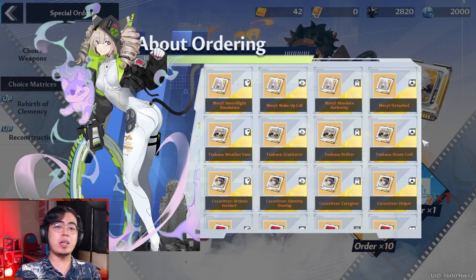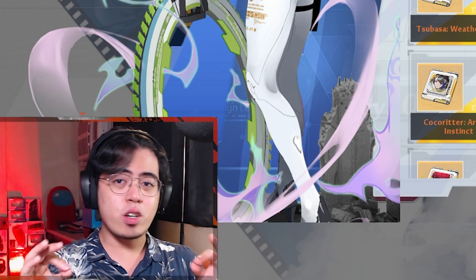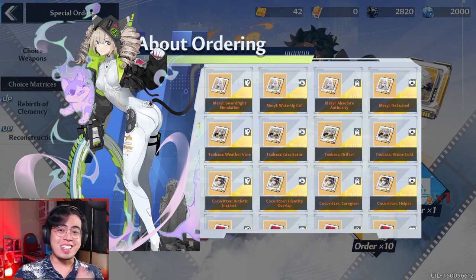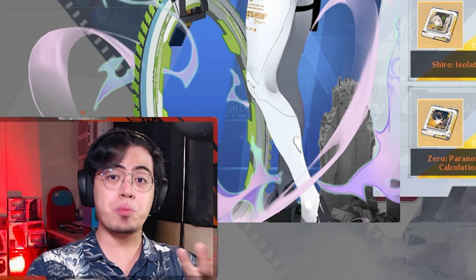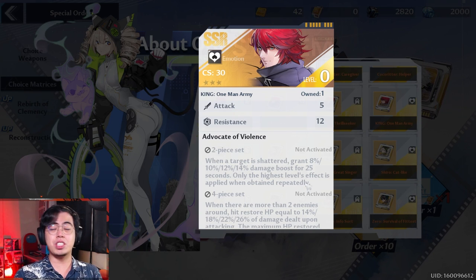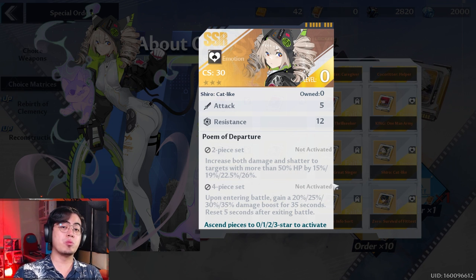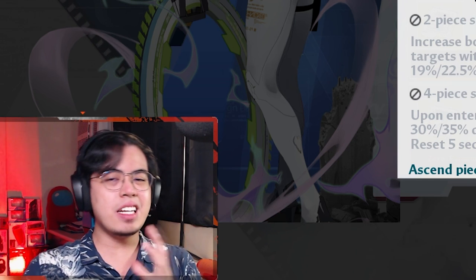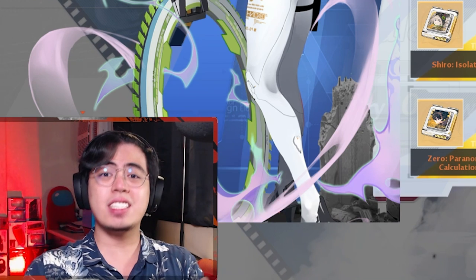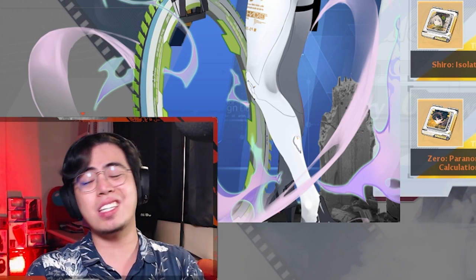Now that you know how to get SSR matrices, it's time to decide which ones you need and start farming those. Let's start with the shield breaker characters — these are characters with a high shatter stat: King, Meryl, and Shiro. With these characters, your best set is going to be a two-piece King and a two-piece Shiro. The two-piece King gives you more damage when you break the shields of an enemy, while the two-piece Shiro gives you more damage and shatter to a target with more than 50% HP. That's the best we have for shatter characters, so if you're using King, Meryl, or Shiro to shatter shields, slap on a two-piece King and a two-piece Shiro.